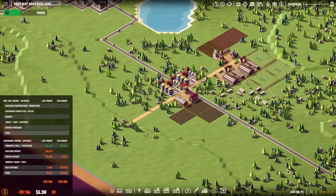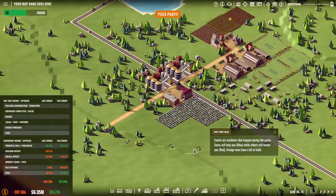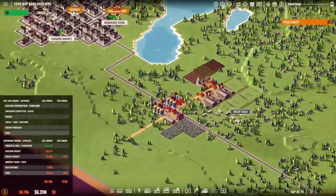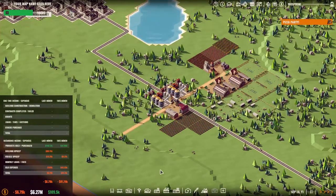We should be getting some additional income now anyway — look at that, thank you cotton field. Some events that happen during the game will help you (blue) while others hinder you (red/orange). A pizza party event: favorite sports event is happening this month, pizza demand plus 25 percent, burger demand minus 25 percent. I'm not in the business of burgers or pizza — I'm in the business of cotton. Only lost 6k last month, which is really cool.